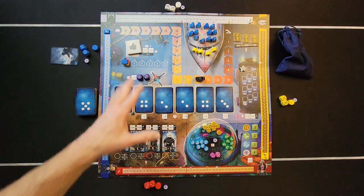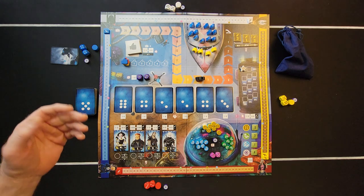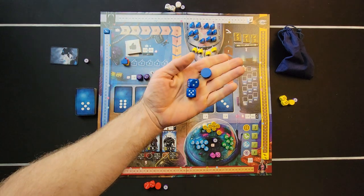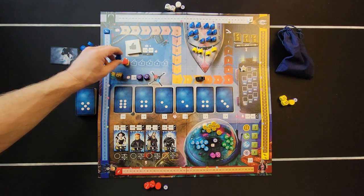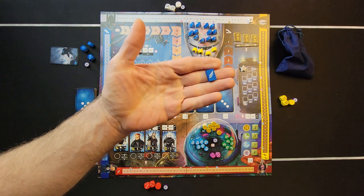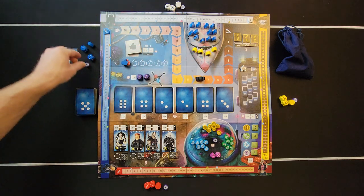Like a lot of games, they don't tell you to put out the game board — that's pretty obvious. Put out your game board, then each player picks a color. Once they pick their color, they get their two dice in that color, their communication disk in that color, their thumbs-up token in their color, and their scoring track marker in their color.